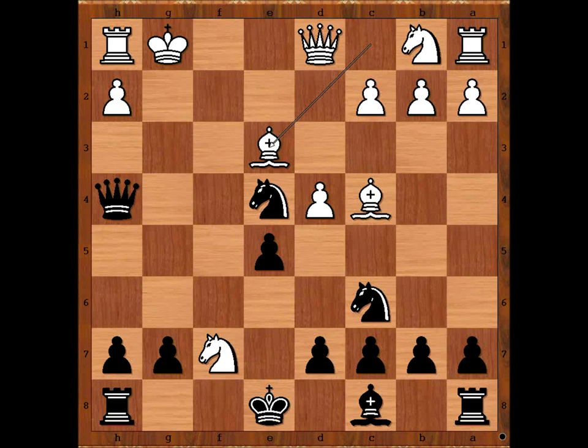Black to move. This is the critical position of the game, and black has a winning move. Please pause the video and find the winning move that black played in this position. Did you find e takes on d4? This is the winning move. Sometimes the winning move looks very ordinary, doesn't it?